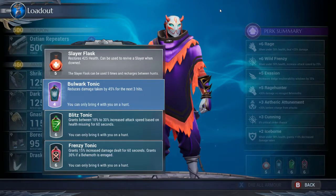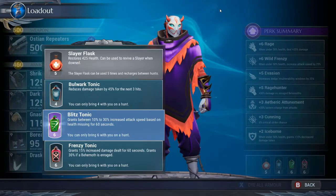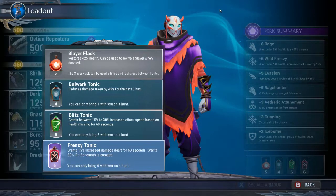Use the Bulwark Blitz Tonic because it grants a 10 to 30 percent increase to attack speed based on health missing, for 60 seconds. That health missing and attack speed pairing is really important. You put this on along with what you get from Wild Frenzy, and because you're missing health you're getting increased attack speed — that's why this one is important.